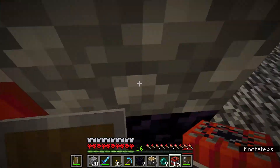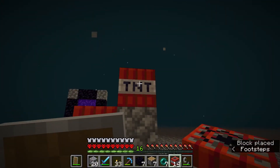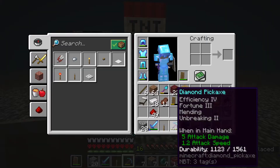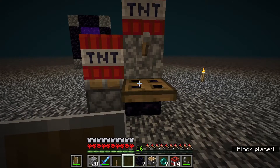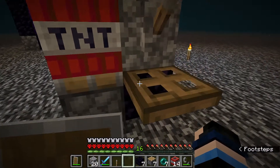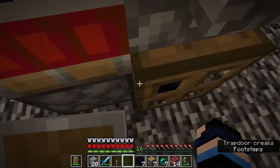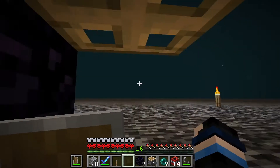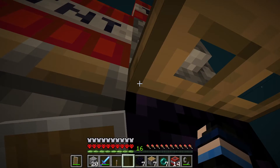After you place down the block, put another TNT on top of it. Then put a lever over here and a trapdoor on the obsidian, just like that. What you do essentially is go over here, open the trapdoor so you can kind of go into this half-block position, and then spam break.